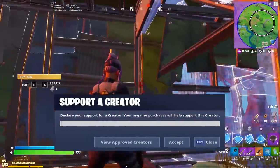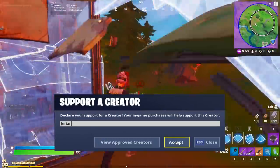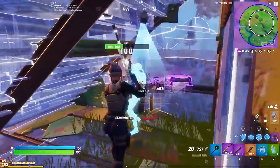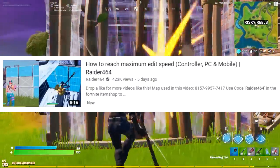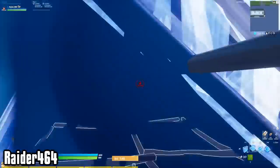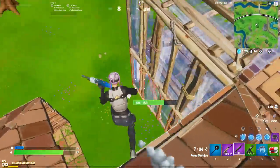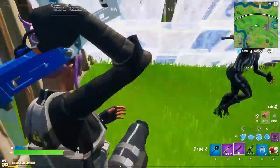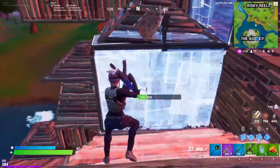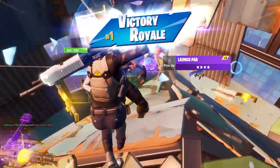Hey guys, so for this video I'm going to talk about some tips to help you edit faster in Fortnite. This is a topic I've wanted to cover for a while, but after seeing a ton of different creators make similar videos, I decided I should probably wait. That was until a few days ago when Raider464 made an improvement guide based on his personal progression. After I watched his video, I was instantly inspired to add on to it and include some stuff I felt he left out, including specific settings he overlooked such as confirm edit on release, as well as new and unique ways to practice on your own. Without further ado, let's get right into it.